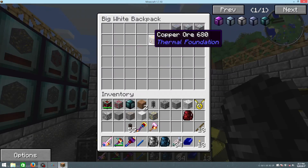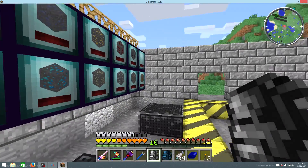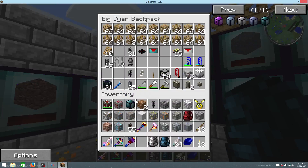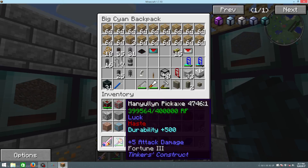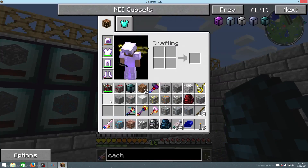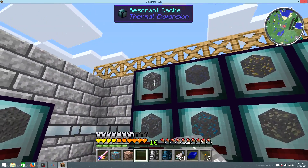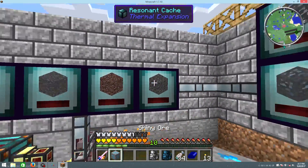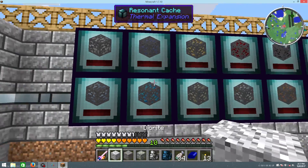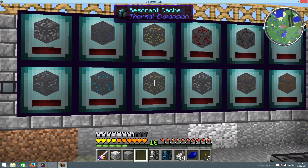So I did grab a lot of this stuff — just enough room, look at that. Let's put the wrench away, I don't think I'm going to need that. Let's bring some of this stuff down — we got aluminum, granite, shiny, looks like that's ferrous.